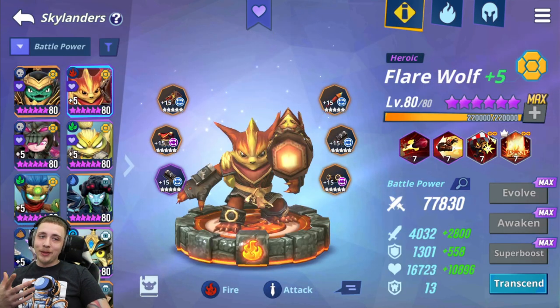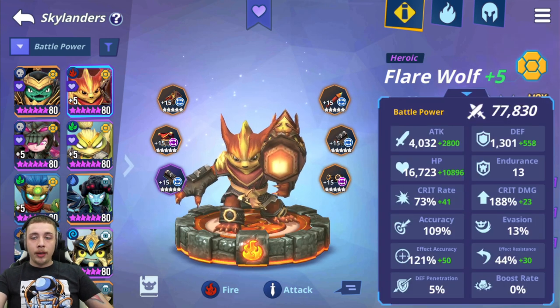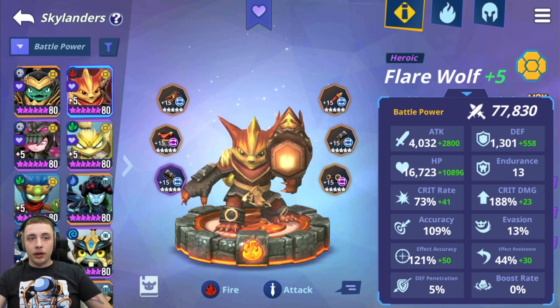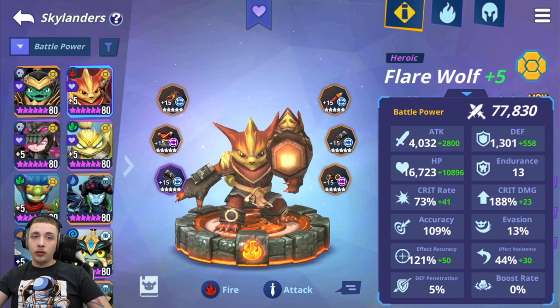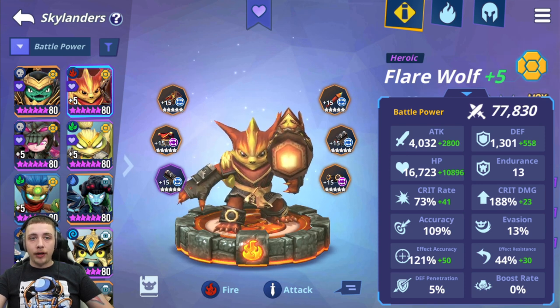Next up is Flarewolf — all his runes are maxed out but they are five stars. Eventually I want to get him on six-star runes. I'll just click on the stats so you can see them quickly. With Flarewolf I wanted as much attack and HP as possible because he does damage to himself. I have him on a lifesteal set so whatever damage he does to himself he usually heals back. His A2 does huge damage, and with a lifesteal set it heals him up most of the way.